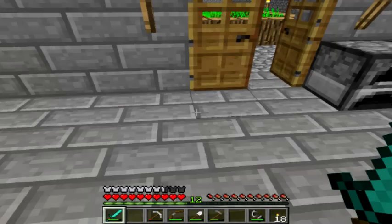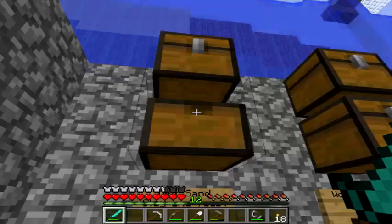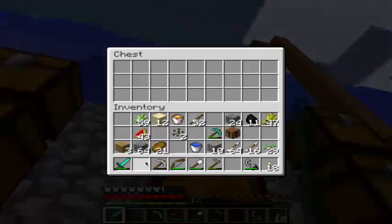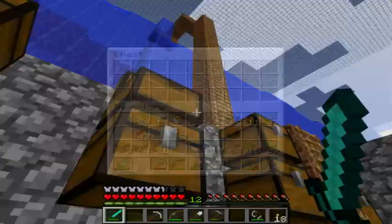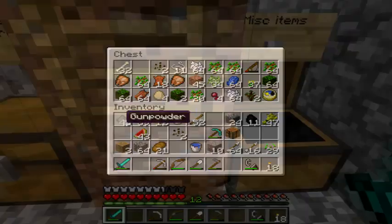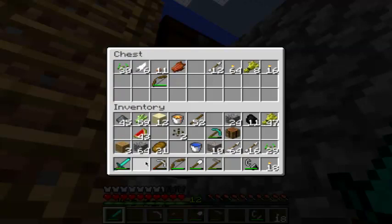Melons and bread. Bunch of iron — no diamonds. Redstone — take all this redstone over. Take the gunpowder — we're gonna make TNT. My old bow, we don't need that. We'll take some arrows.